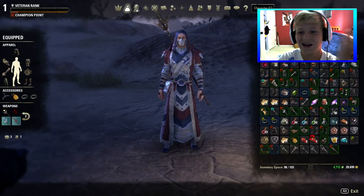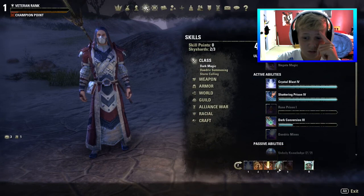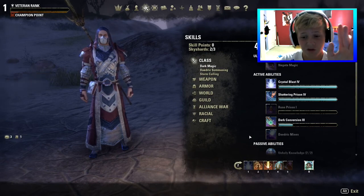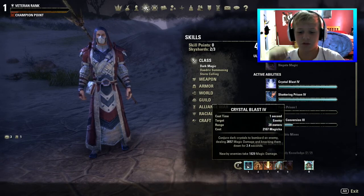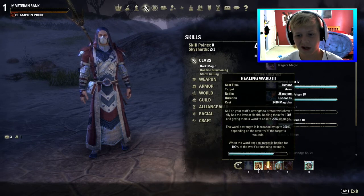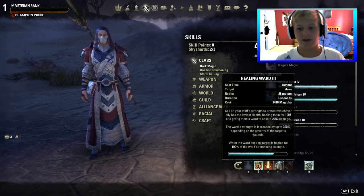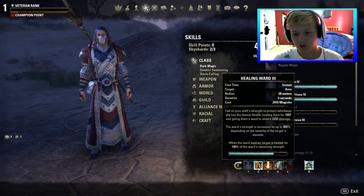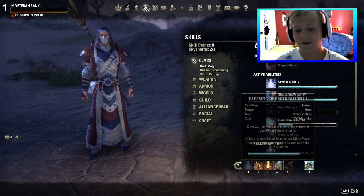We leveled that up all the way. We did get quite a bit of stuff with our healing. Our restoration staff is our main one — basically all we do is keep spamming Crystal Blast, and when we get low we pull out the Healing Ward, which is basically a shield. I morphed it so it heals me at the beginning and then again after six seconds. This one literally just gives me 6,000 health over 16 seconds, which is pretty awesome.